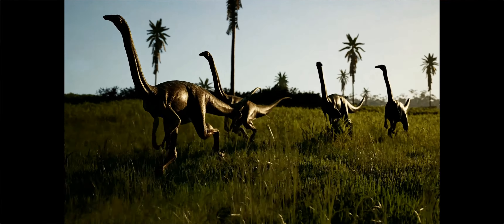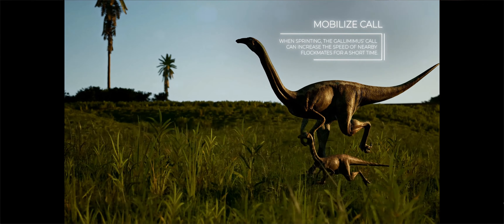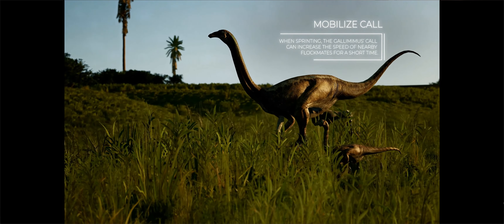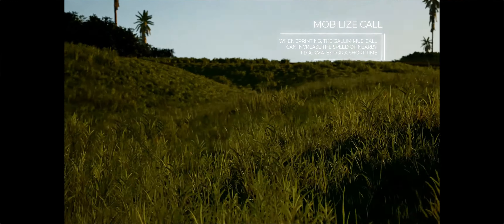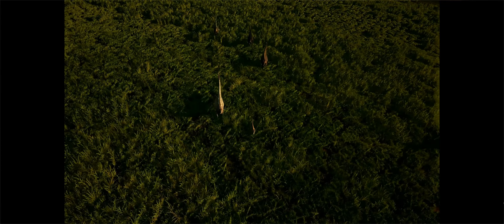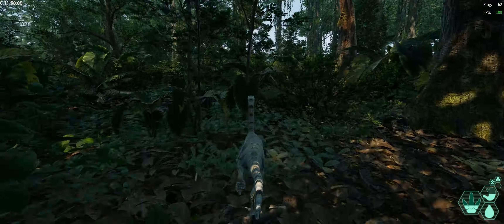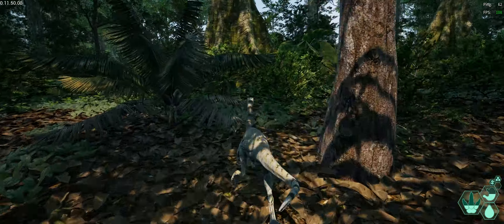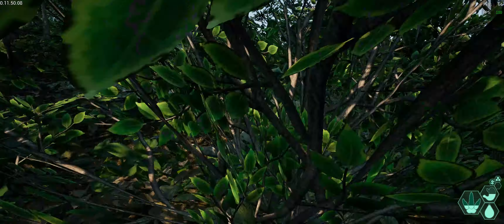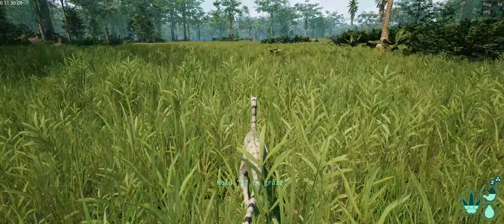They allowed input release to interrupt abilities, allowed the Dryo dodge when carrying something, and adjusted bucking stamina damage to decrease based on pouncer growth — so it depends on how big you are when you jump on somebody. They set the Dygosaurus to be knock-down immune, so you can no longer ram a Dye. This balances the fact that they now have to walk with prey in their mouth back to the water. They also made changes to the Patchy headbutt regarding head fractures against the Carno charge.